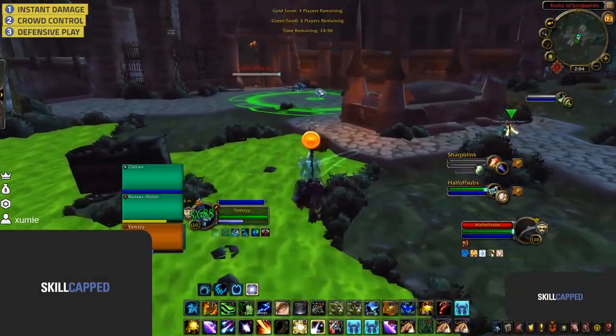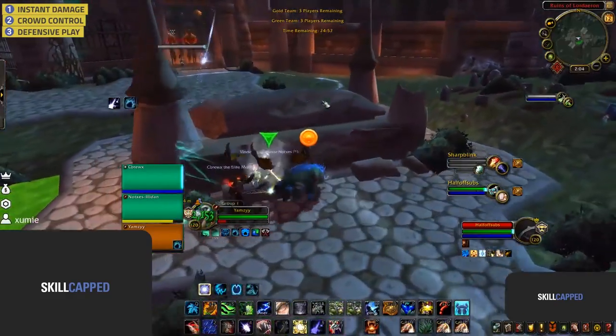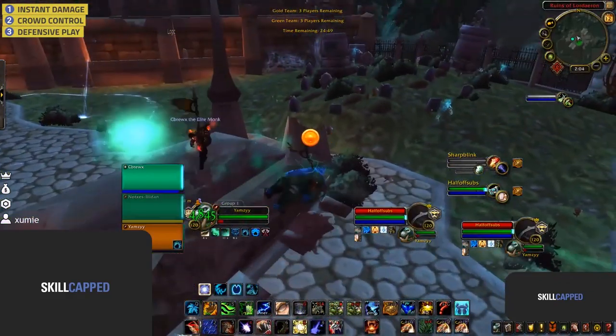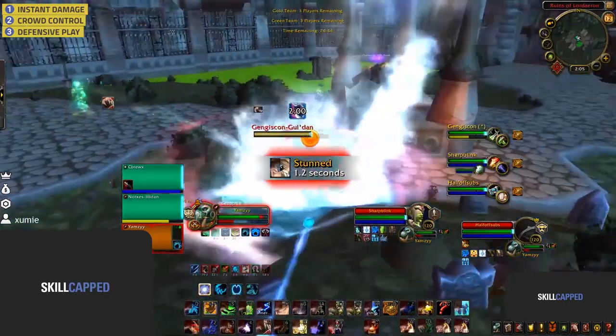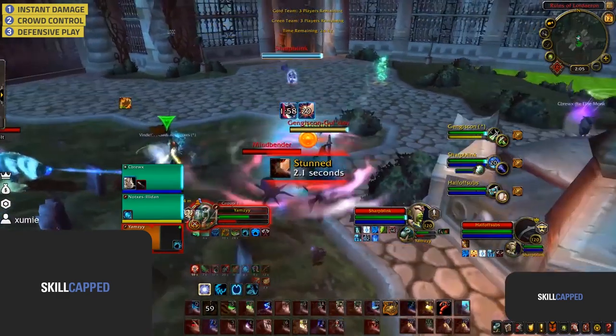Straight from the start of the game they're looking to play defensive, with Sam likely to be the kill target. He sits inside of bear form for the opener. As this is an RMP, they will always get the opener, so sitting inside of bear form is always the play. As the enemy pops their two strongest offensive cooldowns, he opts to use his bark skin — a great trade. Due to sitting in bear form he is able to survive until out of the stuns.